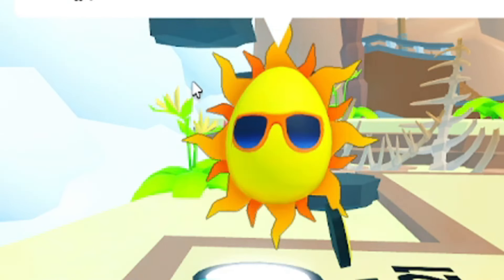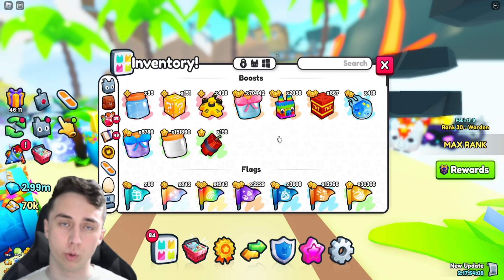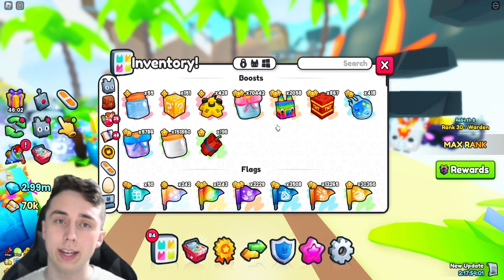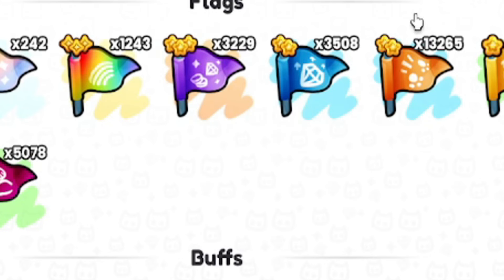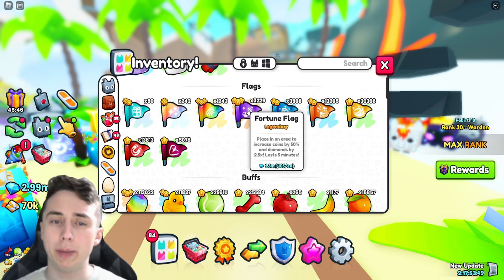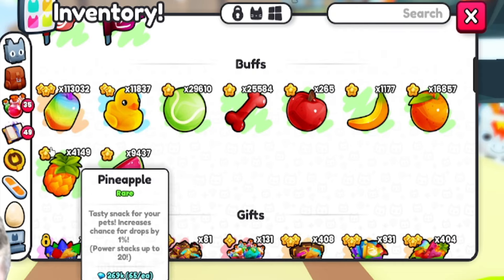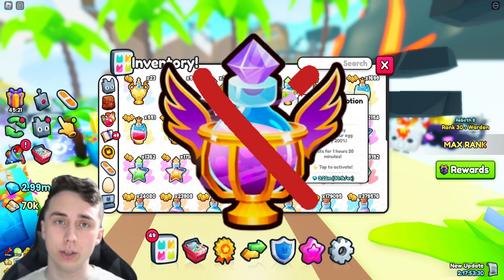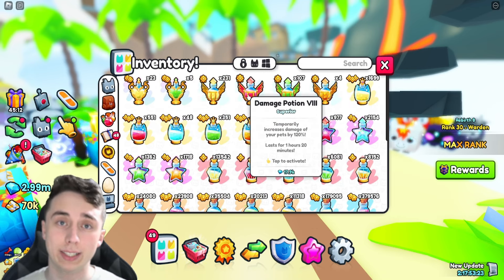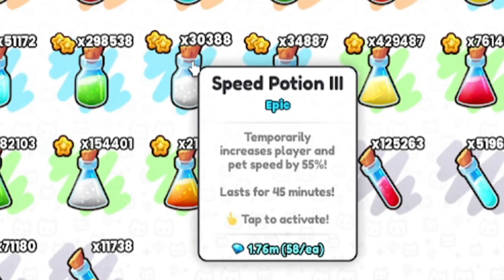Now getting into the loadout — I'm going to go in reverse order. First I'll talk about the items and potions I used, then the enchant loadout. For items I used sprinklers and rotated between fortune flags and hasty flags, but mainly stuck with fortune flags. I also used all the fruits possible, all the toys, and all the potions that would affect my grinding. I did not use huge hunter potion on either account.